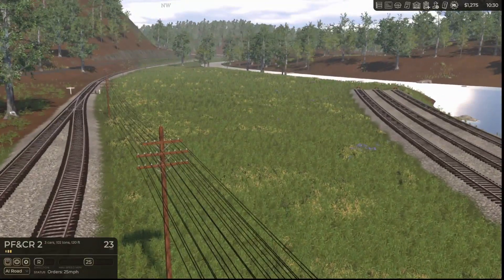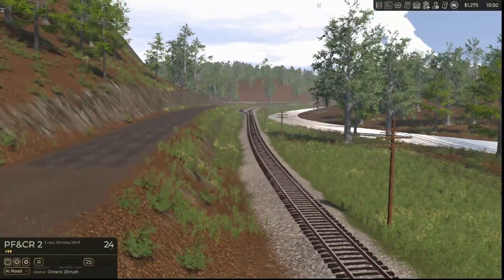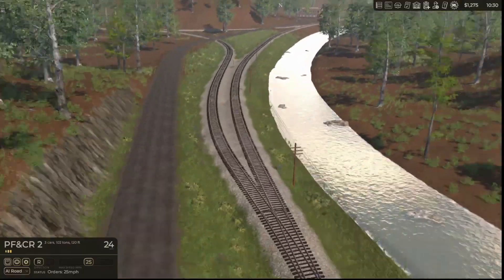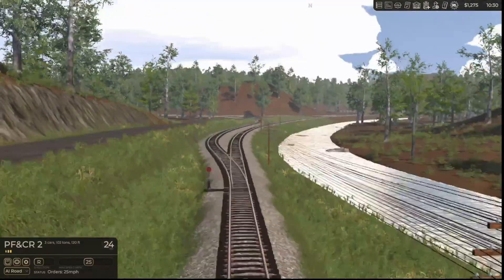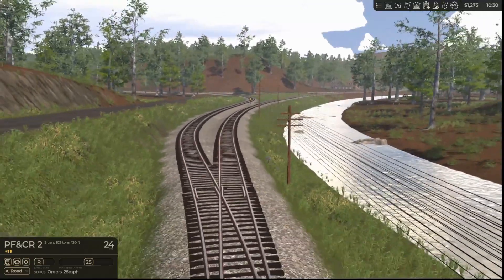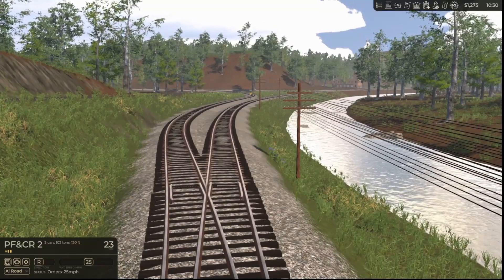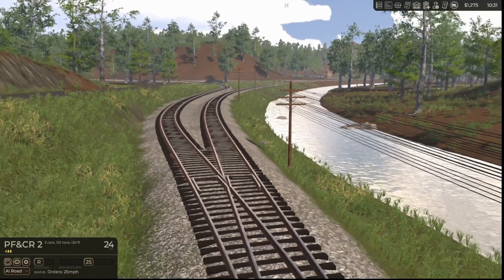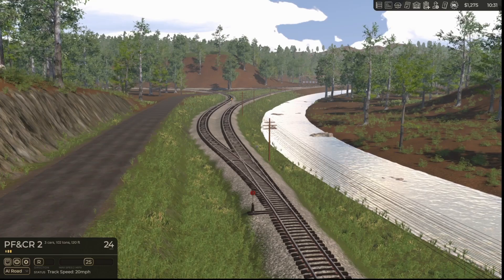For those of you who don't know, the railroad depicted in this game actually exists — well, not the Phoenix Forge and Copperhead Road parts. It is actually known today as the Great Smoky Mountain Railway and is located in western North Carolina, in the town of Bryson City, which on the map is where we're going to just as soon as we fix the bridge.